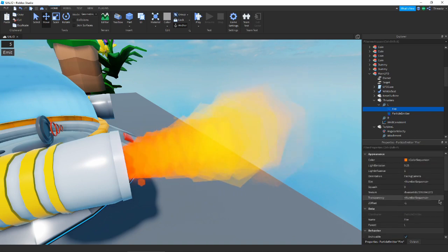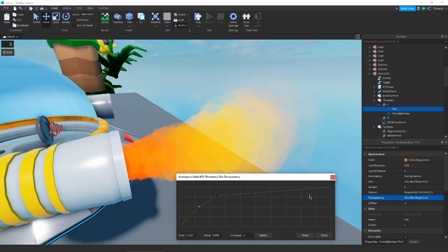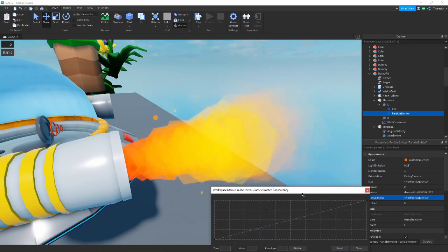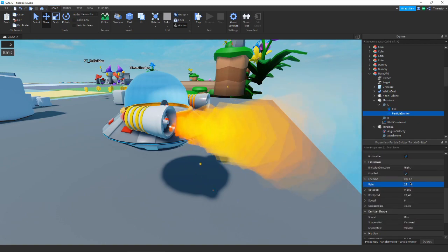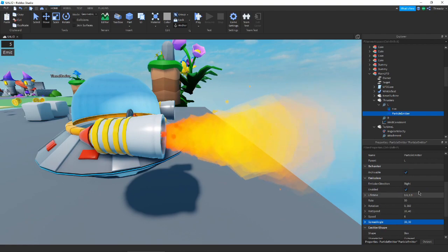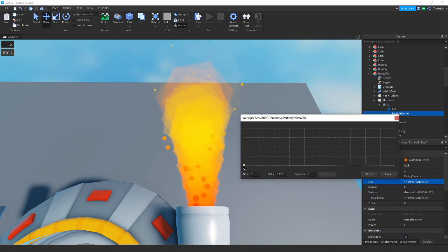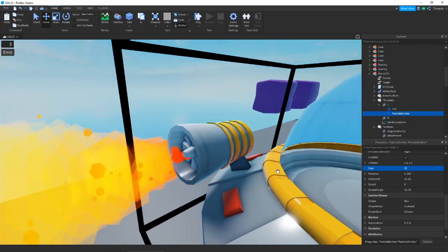I think this one isn't transparent enough, so maybe just a little bit more transparency. This one should basically be hardly transparent at all so it can come up like that. I think the lifetime and the rate need to be a little bit higher, just because there are a lot more smaller particles. We'll reduce that spread angle a little bit and increase the lifetime to 0.4 to 0.5. Now we kind of have these little fire particles coming off. I want to add some size variation to these - as much as I can, which is just a little bit, but that does help a lot.